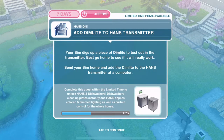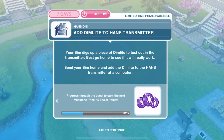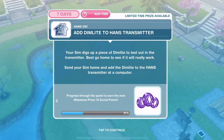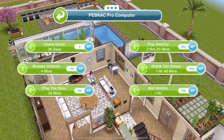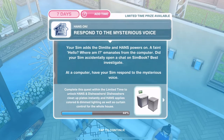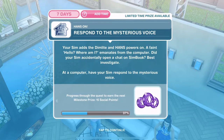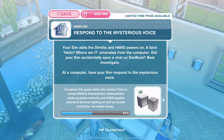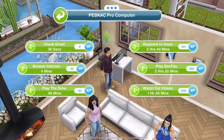Now add dim light to the hand transmitter. Your SIM digs up a piece of dim light to test in the transmitter. Send your SIM home and add the dim light to the hand transmitter at a computer — that is one hour. We've added the dim light. We need to respond to the mysterious voice. Your SIM adds the dim light and hands powers on — a faint 'hello, where am I?' emanates from the computer. At a computer have your SIM respond to the mysterious voice — that's three hours and 40 minutes.